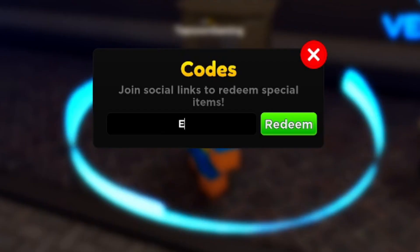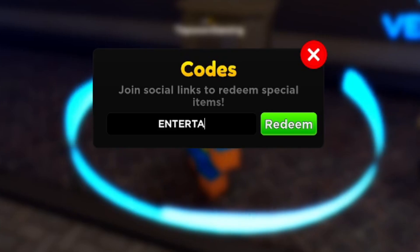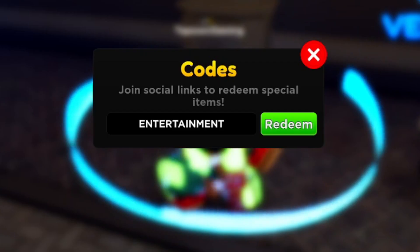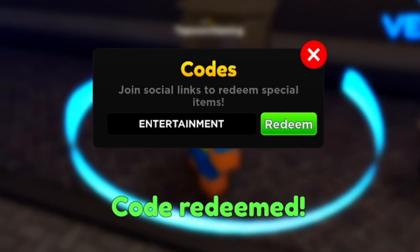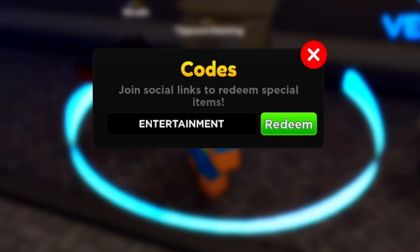The very first working code is in all caps: ENTERTAINMENT. Make sure you type it the same exact way — E-N-T-E-R-T-A-I-N-M-E-N-T. Let's go ahead and redeem this code to confirm it's active. The code just worked! This is a very real, still-active code. Go ahead and redeem code ENTERTAINMENT for yourself right now.